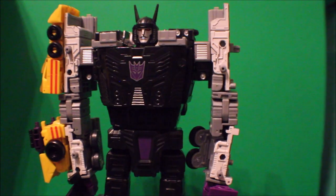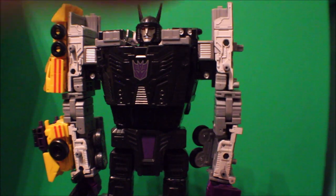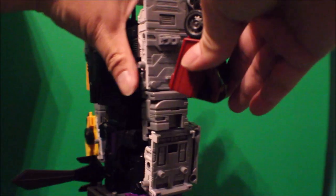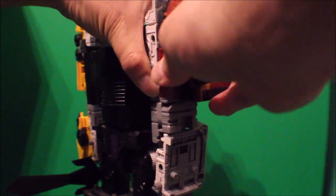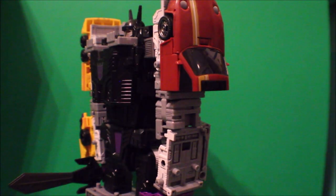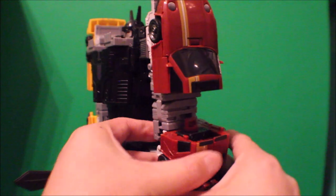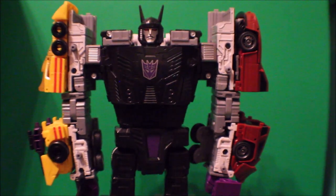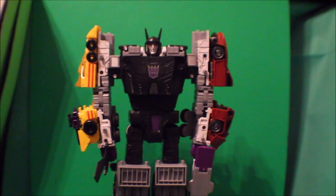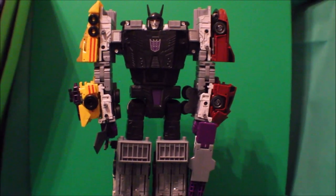To complete Menasor's arms, Dead End goes into the right arm slot right there on the front. And there you go — this completes Menasor's whole body!